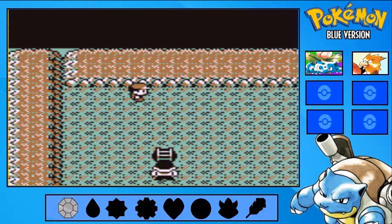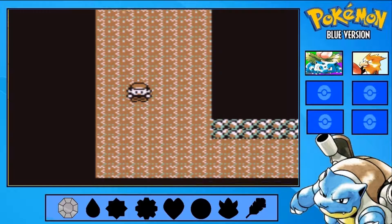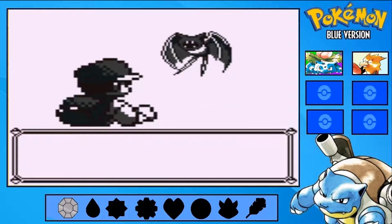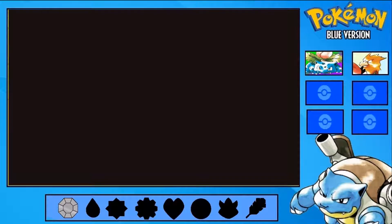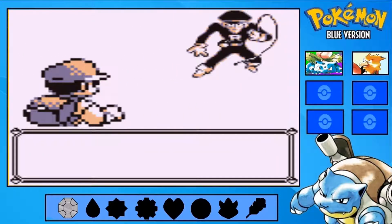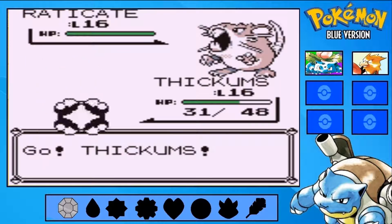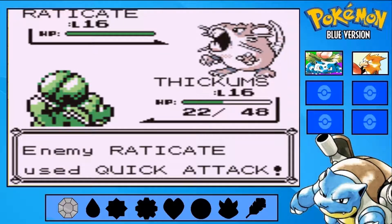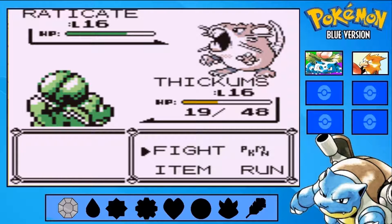And a Moon Stone. A Moon Stone can be used to evolve Jigglypuff into Wigglytuff, Nidorino into Nidoking, Nidorina into Nidoqueen, or Clefairy into Clefable. Here we have another Rocket Grunt — Raticate! Rattata evolves at level 18, not 16. You hacker! I'm reporting you to the Cyber Police. Then again, Lance has like three under-leveled Dragonites.